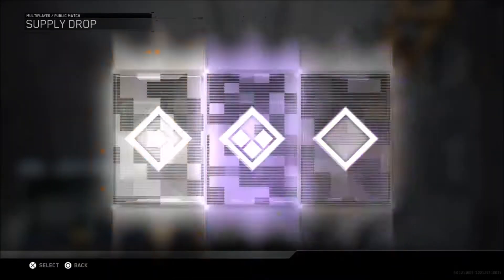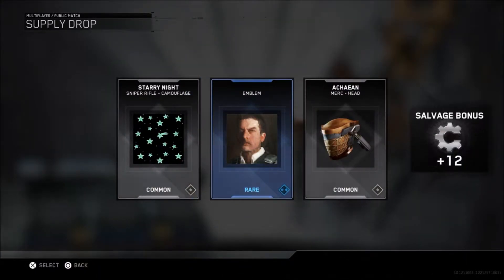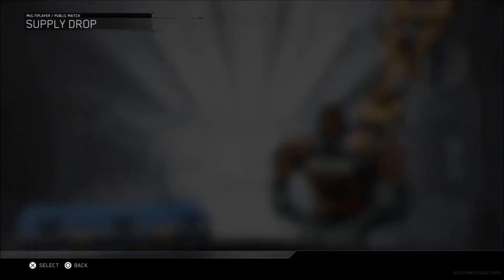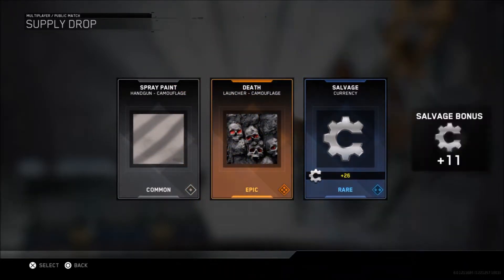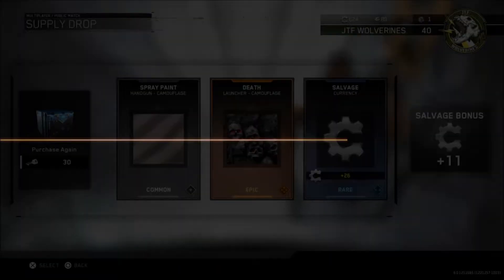Third supply drop, here we go. Sniper rifle. That's a cool guy — it's a cool poster. Fourth supply drop: handgun, can't flush. That would be such a cool camo if it was on something that I actually used. That's really depressing.